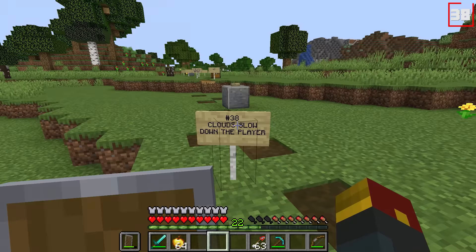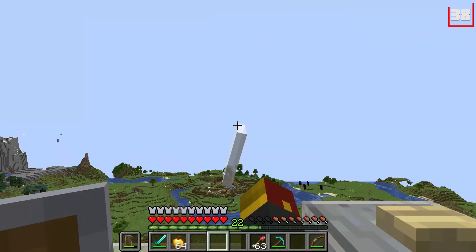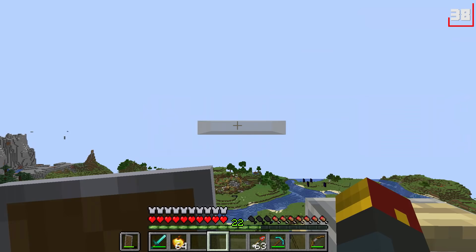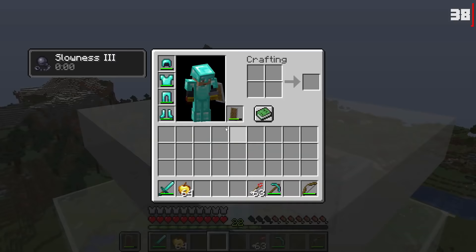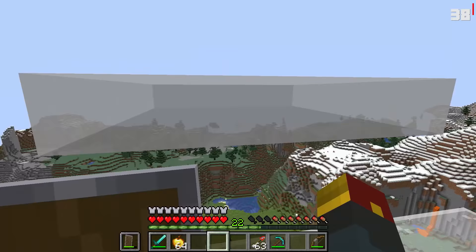Number thirty-eight: cloud slowing down the player. Imagine that — well, you don't have to. We've implemented it right here with an inbound cloud, and the moment it intersects with us, look at what happens to our movement speed: way slower — slowness 3 slower, until the cloud has moved on by.